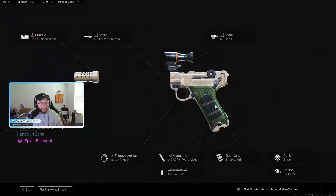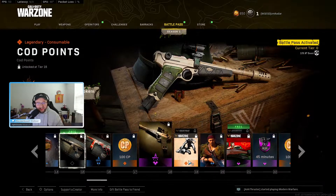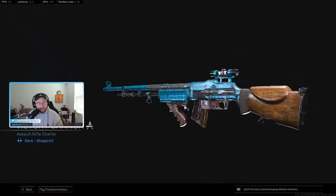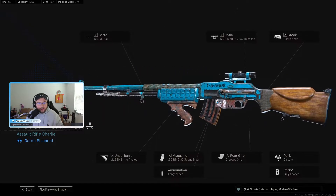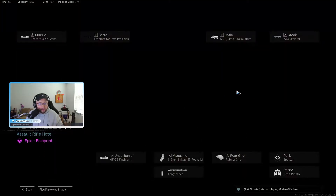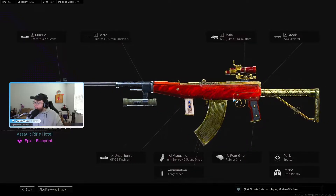Next one up — the barrel just doesn't want to load, not sure why. It looks good though. The Victory Cannon — this is the BAR I believe, and it's actually pretty cool. I like the numbers on the side, and that battle-worn blue looks really cool. Then we have the Automaton.